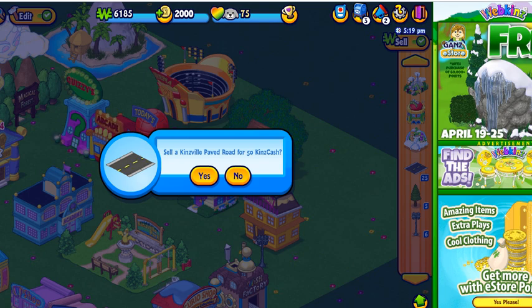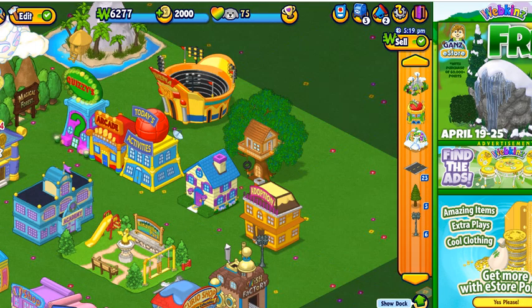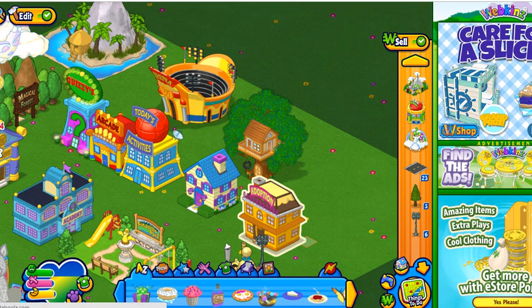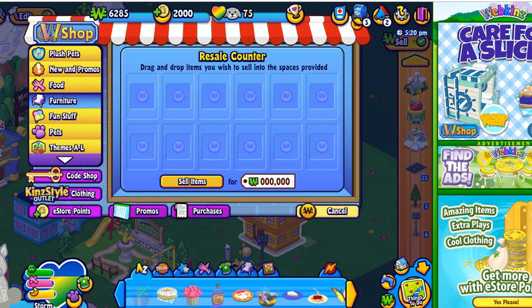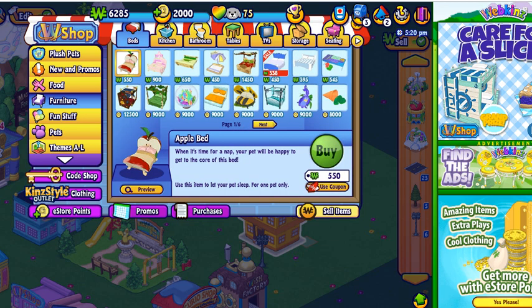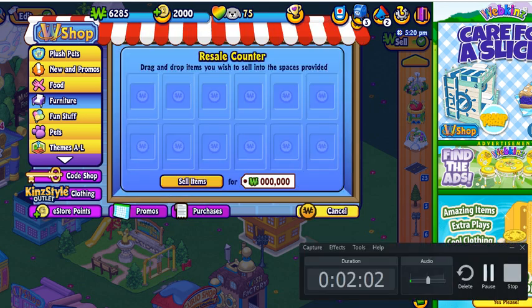One of these is 50 KinsCache and you have 25 of them, so you can just imagine how much you will get. Also, if you want to go quicker, you can go to the W Shop and you can just go sell item and drag all of them in. So I'm going to do that real quickly, I will be right back.